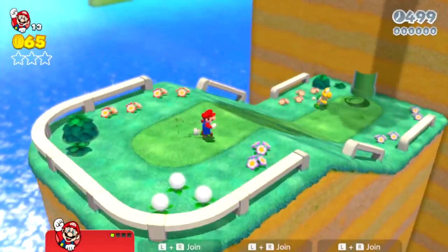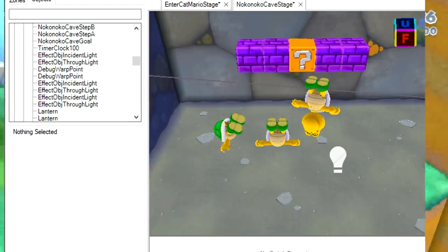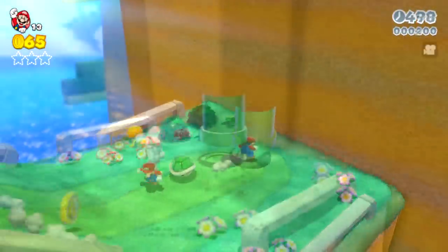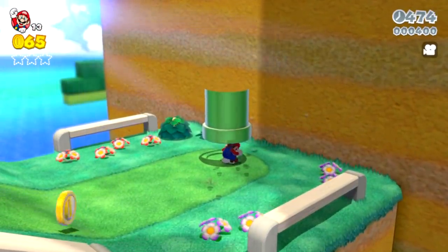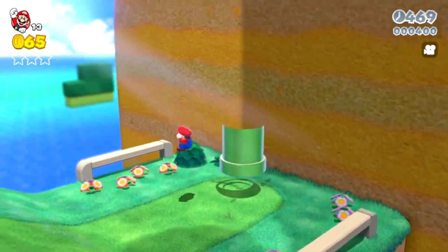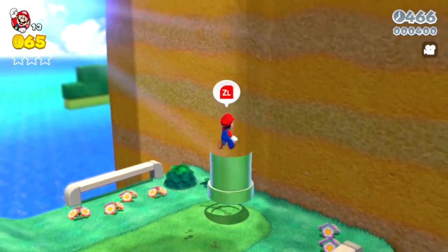In World 1-2, the Koopas are another example of an enemy that would just show up normally even if you put them upside down, but the pipe was looking a little weird. If you crouched, you can get under the pipe, but if you let go of the crouch button, you can't stand up because the pipe blocks you. And jumping doesn't get you into the pipe either.